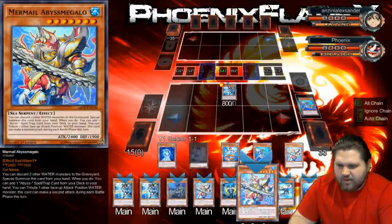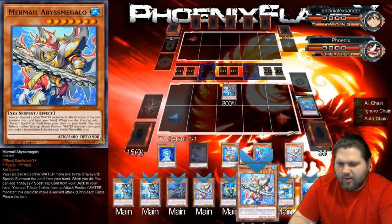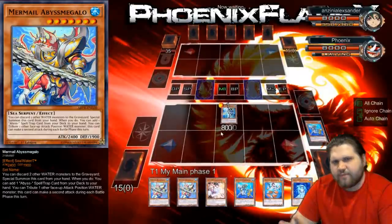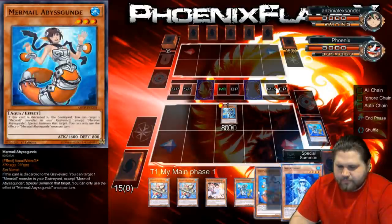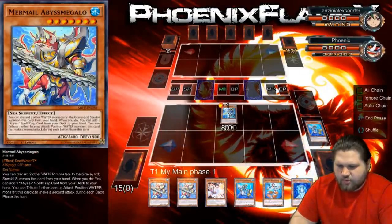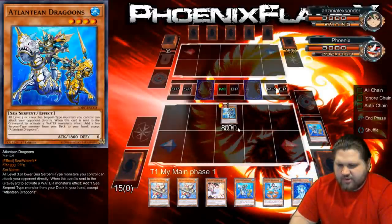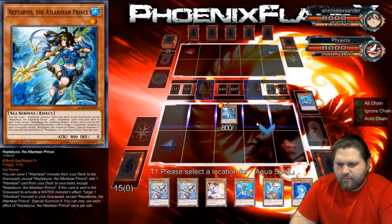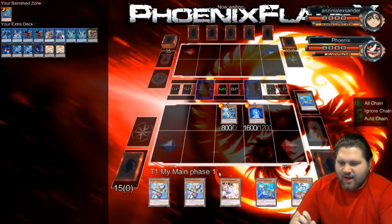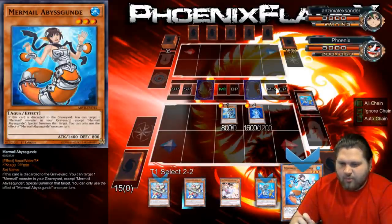I could summon the Aqua Spirit, but that would require me to banish the Dragoons. I could summon the Aqua Spirit again later by adding it back. So I can discard Megalo and Dragoons to summon Megalo, but I also want to trigger the Dragoons, which is the interesting bit. I could special this, banishing there, make a Starboy. We're just gonna go freely into this — I have no idea what this does, actually. I haven't put nearly as much time in with this deck as I should have at this point, but it should still be workable.